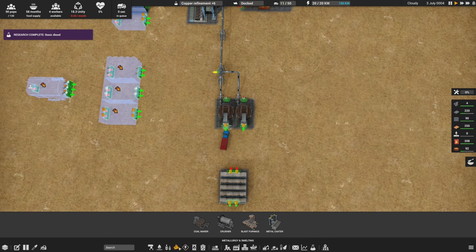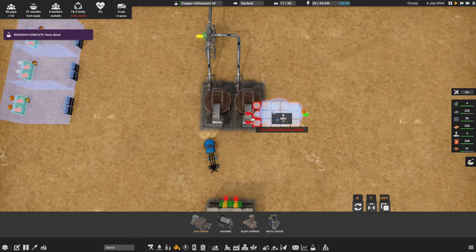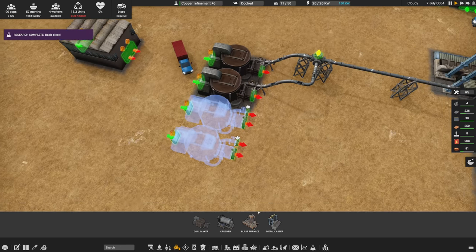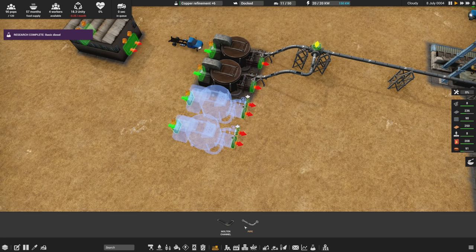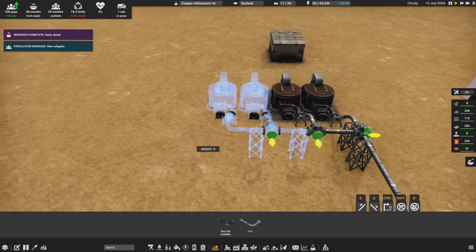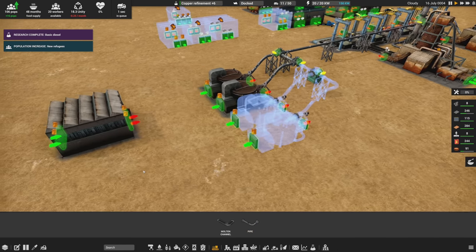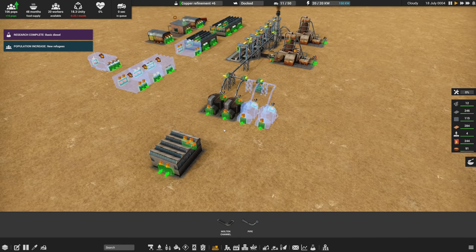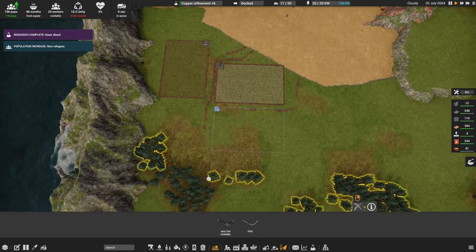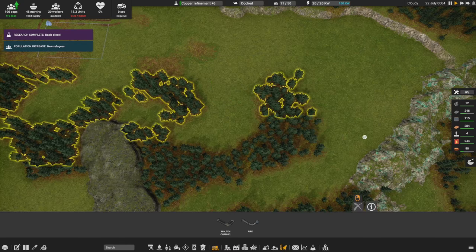We're going to need more coal produced as well. I'll start that by putting the next coal producer right up next to the existing one, then set up the transport the same way as before — lifting it up and putting it into the transport chain. That'll aid in producing more coal, and we're also going to mark more trees for mass deforestation.